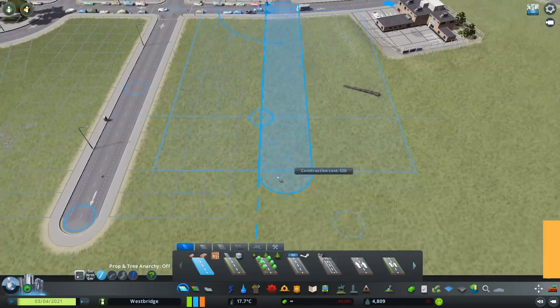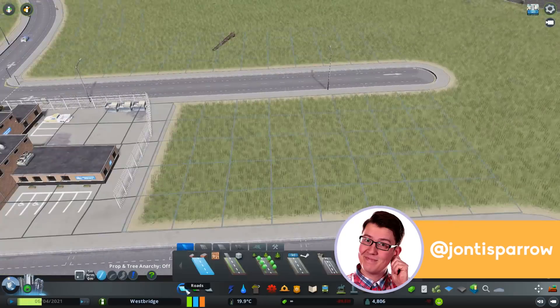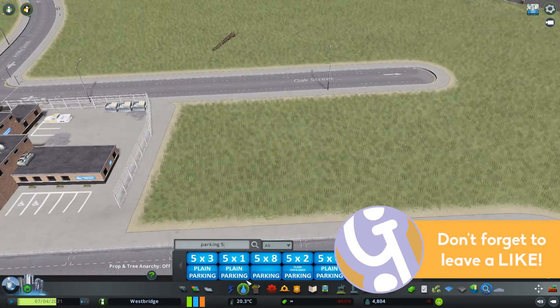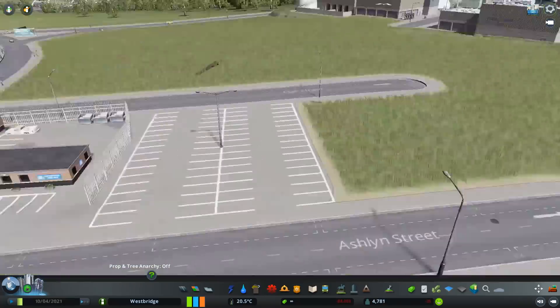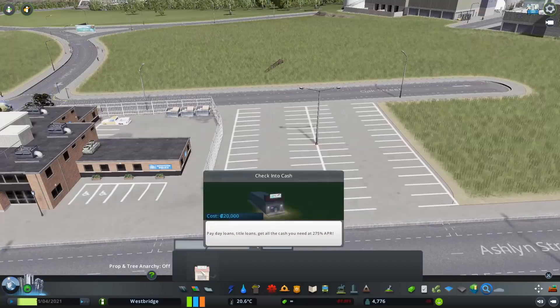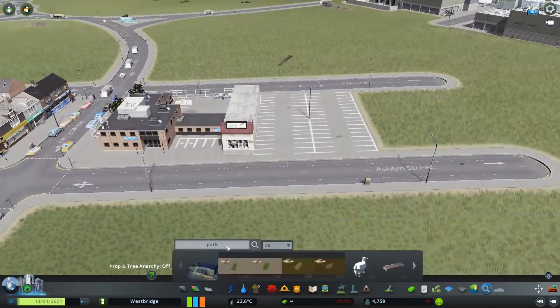Hello, welcome to Geekism and welcome back to City Skylines Westbridge, this is a British style build. In today's episode we're going to start working on our first big retail area, and we're going to do a very British thing which is a retail park.